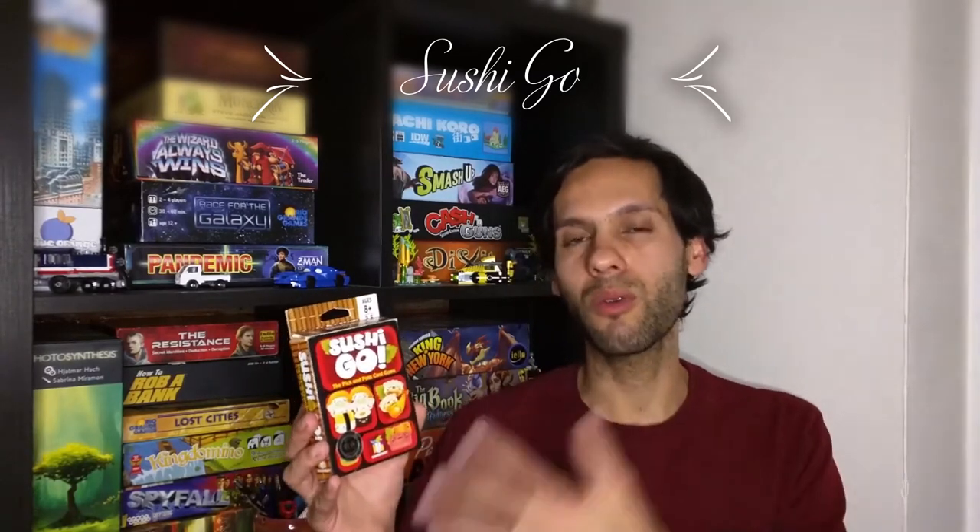Next up we have Sushi Go. This is another game with a really cute theme. It is a drafting game, which means you are going to be passing cards around the table, choosing one to keep and then passing the rest on. At the end of each round you score points based on the different sets that you collected — different cards are worth different points. It's a good introduction to the drafting mechanic, but still accessible to people who maybe haven't used that before in a game. A really fun game for two to five players — that is Sushi Go.